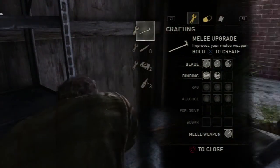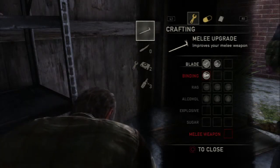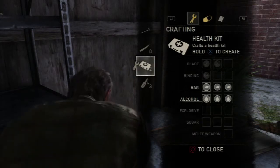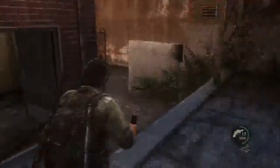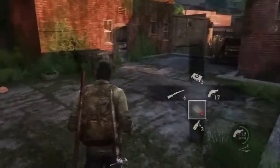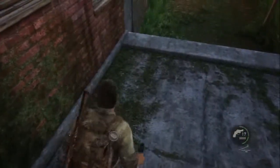Alright, what else do I need? We can go ahead and craft that, and we can use a new health kit. Beautiful. And there is another clicker right behind that wall there if you want to try again — if you're in the mood for a little sport — but I'm going to move on. Ooh, brick. Nice.